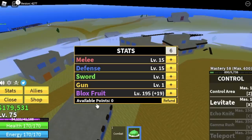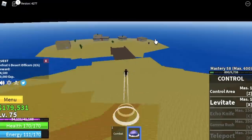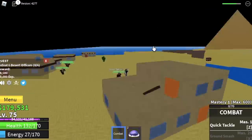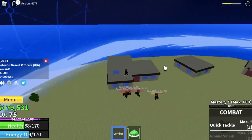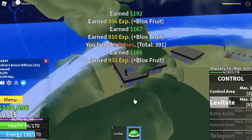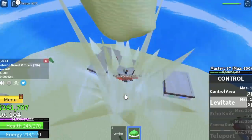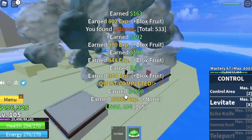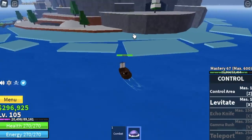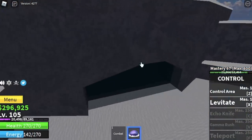Stat check: 15 melee defense, 15 blocks fruit. Now we're gonna start with the desert officers. This is kinda harder compared to the previous one because there are no houses. You can lure those mobs and go inside one of the houses so that you can attack them. To make things easier, go on the biggest or the tallest house here. The goal here is to reach level 105.